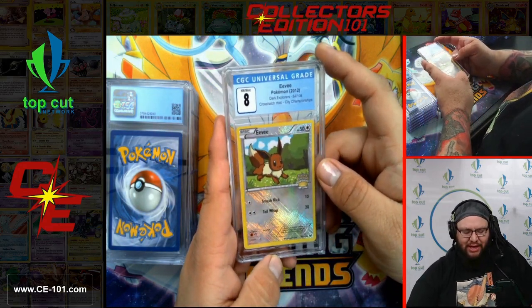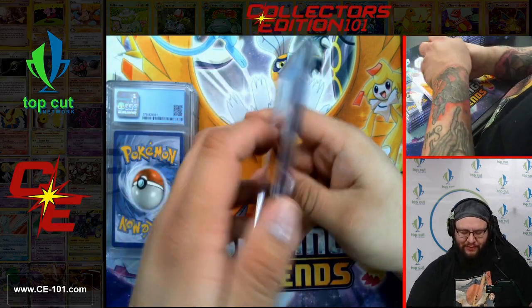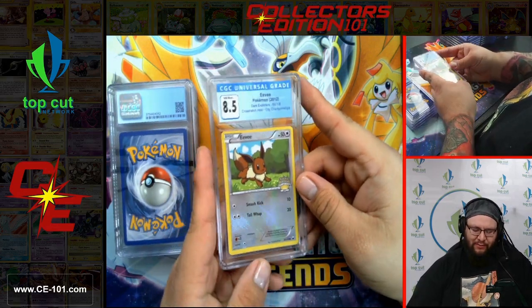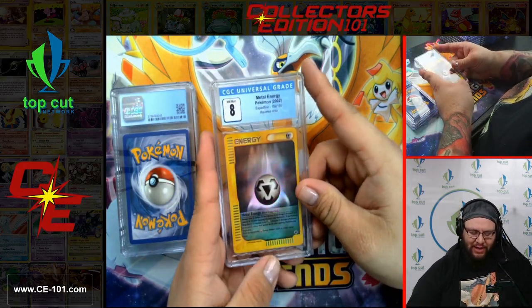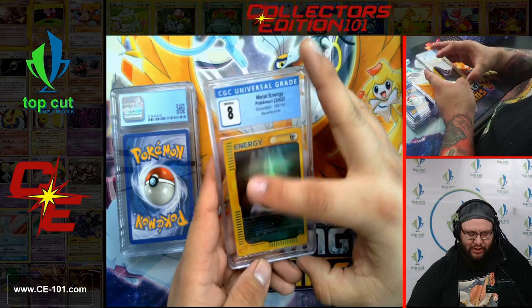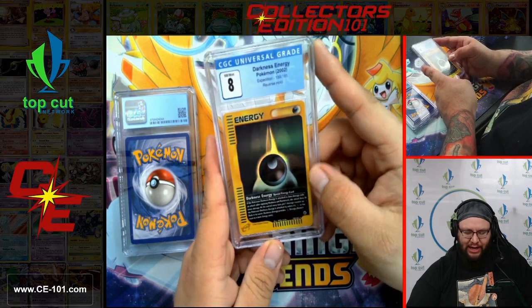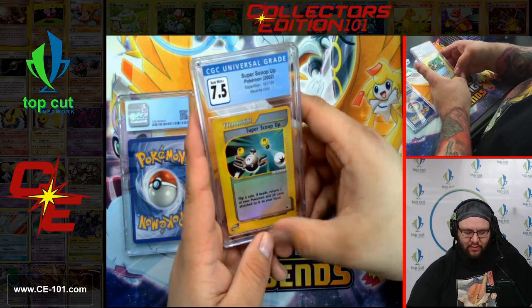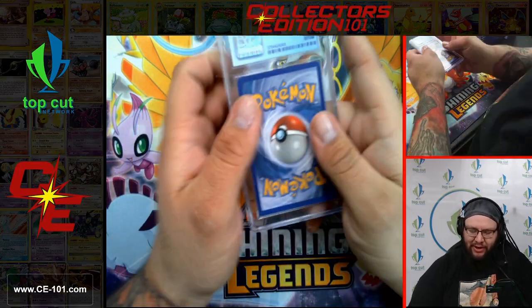Crosshatch Holo City Championship Eevee, coming in at 8 — fantastic promo card, crosshatch promo is fantastic as well. Got another one also at 8, and an 8.5 on this one too. Metal Energy from Expedition, Reverse Holo, coming in at 8 — beautiful looking card. Darkness Energy also coming in at 8 — so if you need an 8 Metal Energy and an 8 Darkness Energy, we got you covered. Super Scoop Up at 7.5 from Expedition — beautiful E-Reader series.